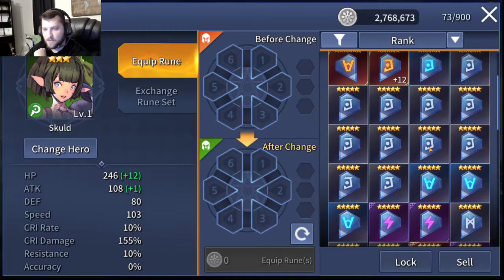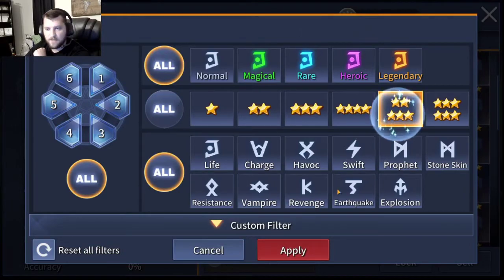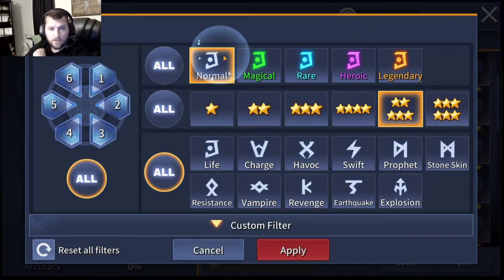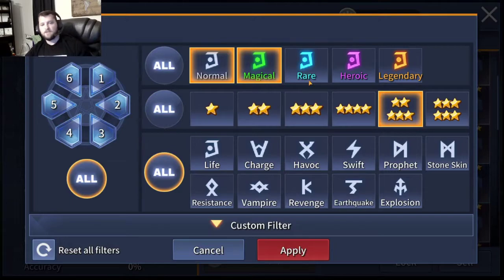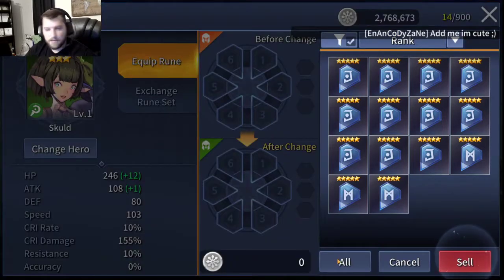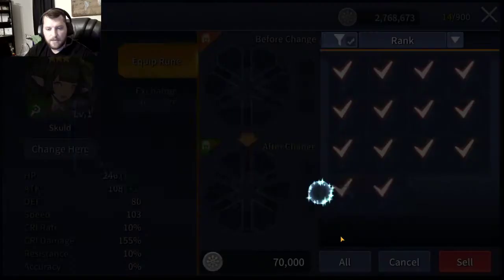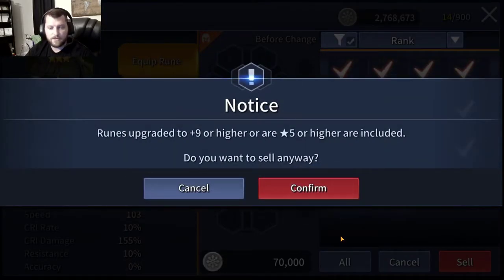We've also got a bunch of five-star whites to sell off. Set this to five-star normal and magical - we'll hang on to the rares. I'm using rares as a filler or stopgap to make sure I get a full set bonus. Sell all - that's another 70,000. I recommend don't roll white runes unless you're just trying to break into specific dungeons or need it as a placeholder. Silver will become harder and harder to come by as you try to plus 12 or 15 more and more runes.